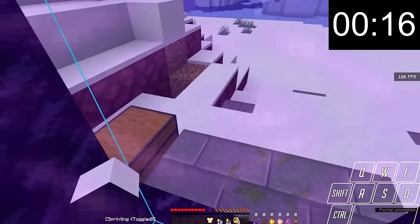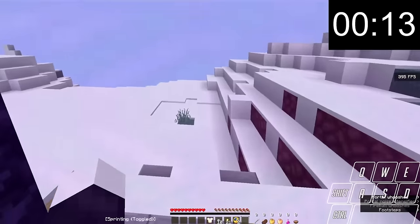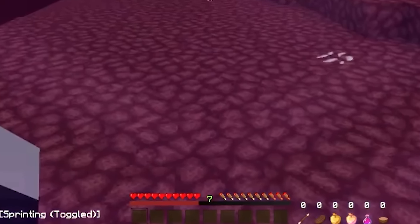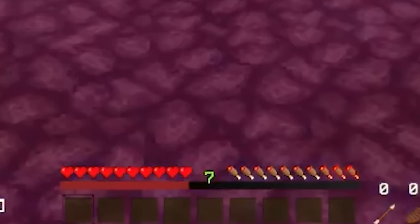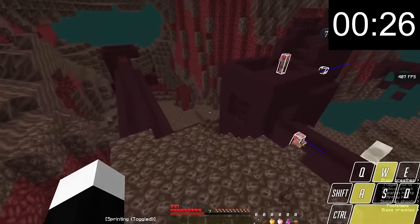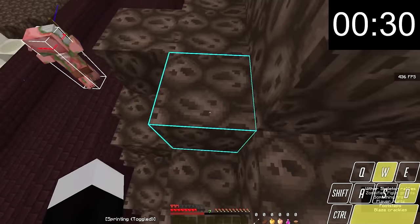The speedrunner enters the nether. As soon as they enter, not only is the loading screen absent from the footage, but all of the items in their hotbar are just gone. The items are in their inventory, just removed from the hotbar, which means clearly the speedrunner was doing some nefarious thing behind the scenes and cut it out of his footage.